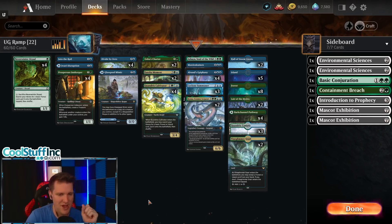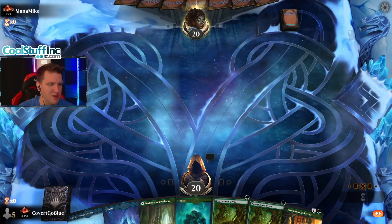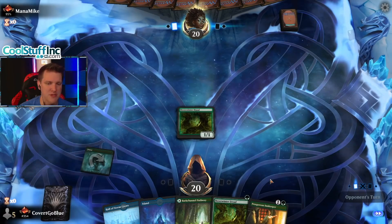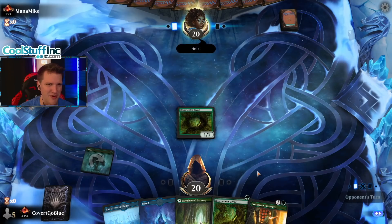Let the Simic Ramp nonsense begin! We get to start off with ramp, ramp, ramp — hopefully we draw some big spells. I think you always keep hands with like four lands and three ramp spells. Your deck has to be able to draw into the good stuff — if it doesn't, it wasn't your deck to win anyway.